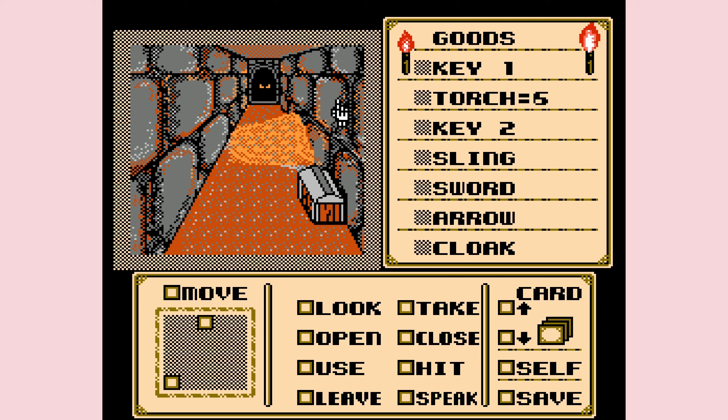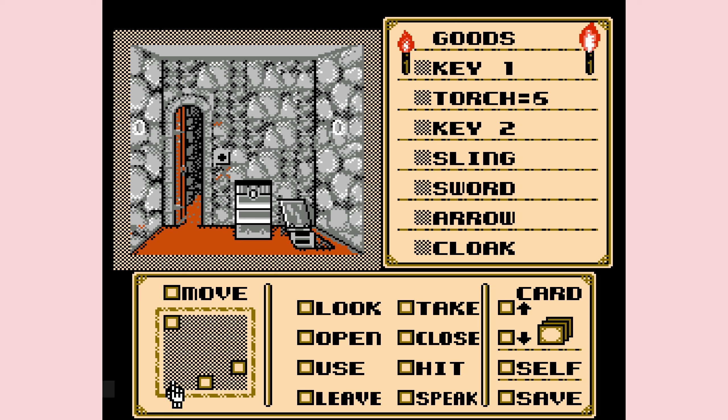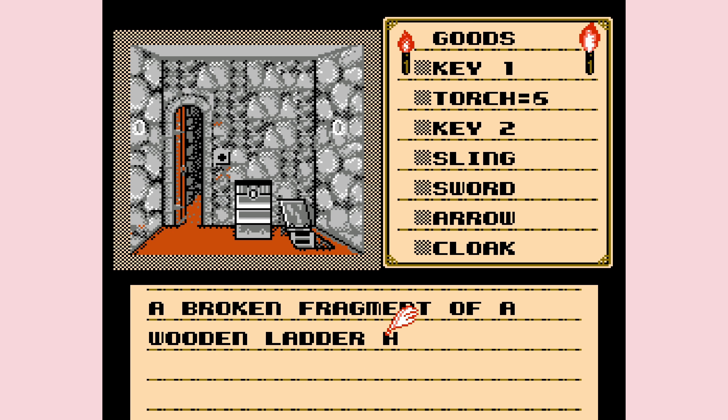We're getting close to the end of this episode but there's something else we should probably investigate. I want to go back - not toward the dragon. A broken fragment of a wooden ladder hangs from the opening. As you go down the trap door you realize you took a big step - the fall is quite fatal. Boy. Oh man.